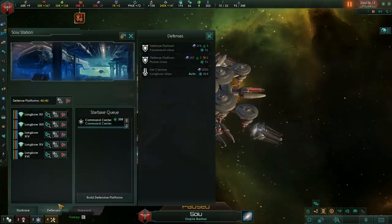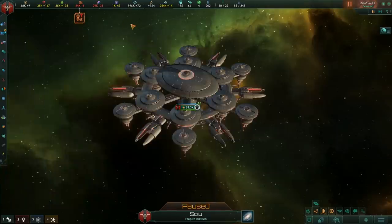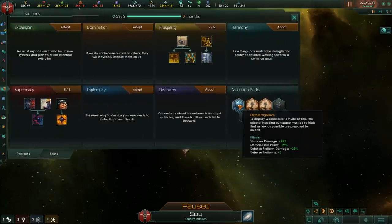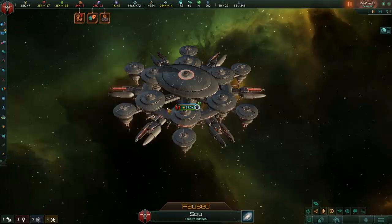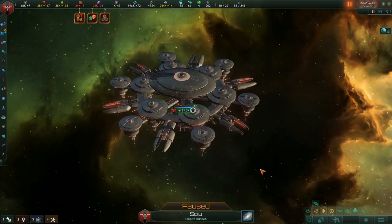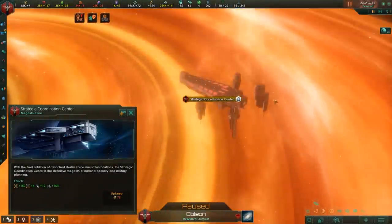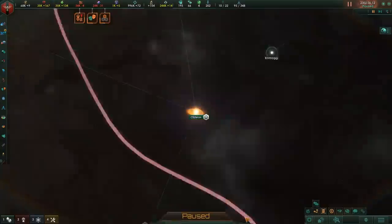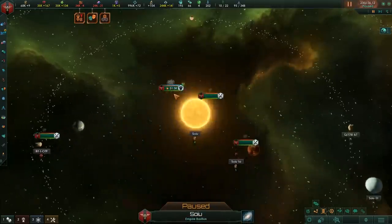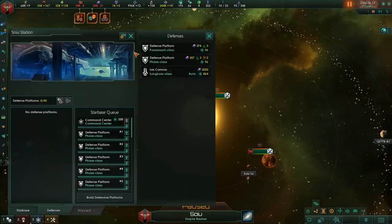You may have noticed we've got quite a lot of slots on this station for defense platforms — we can put 40 on here. We get this many because we're running with Eternal Vigilance, an ascension perk that adds five additional defense platforms to your stations. In combination with the Defense Grid supercomputer, which adds an additional eight, that gives a nice bonus. But the real meat and potatoes comes from the Strategic Coordination Center, which when maxed out adds 12 additional defense platforms, maxing out at a total of 40.